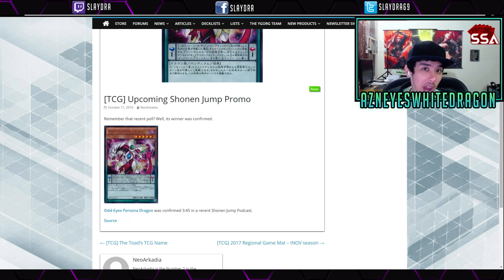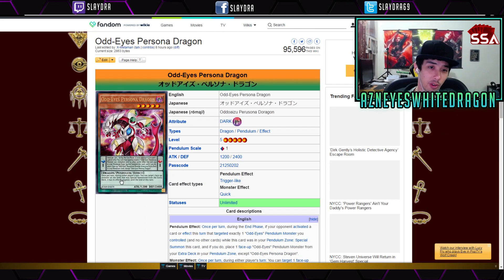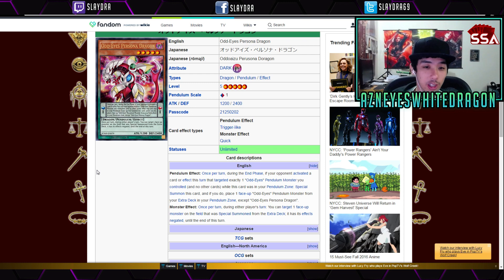Next up is the upcoming Shonen Jump promo card: Odd-Eyes Persona Dragon. It's a Dark pendulum with a scale of one — I like that scale of one. Its pendulum effect is: once per turn, during the end phase, if your opponent activated a card or effect this turn that targets exactly one Odd-Eyes pendulum monster you control and no other cards, while this card was in your pendulum zone, you can special summon it. If you do, place one face-up Odd-Eyes pendulum monster from your extra deck into your pendulum zone.